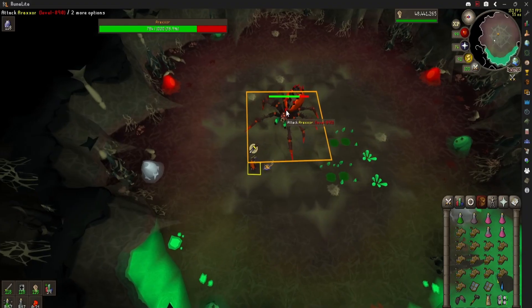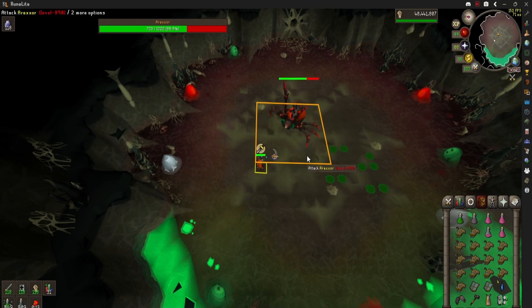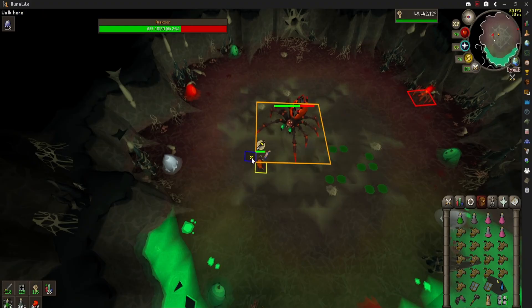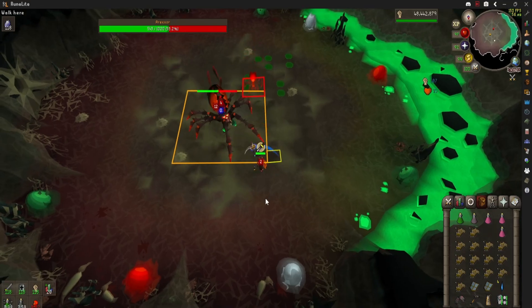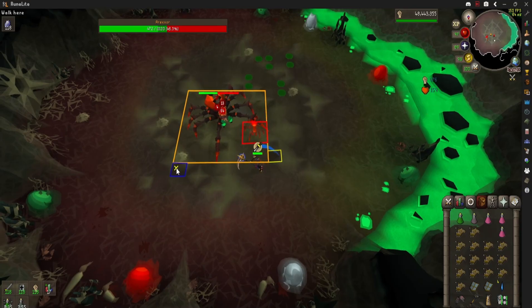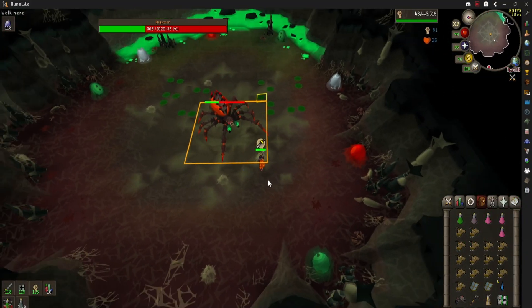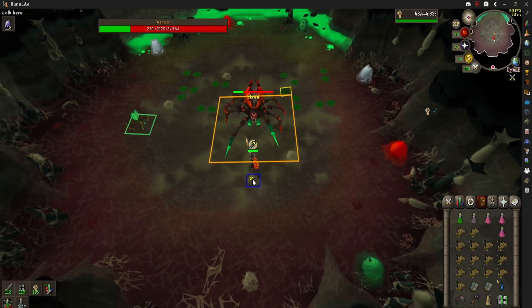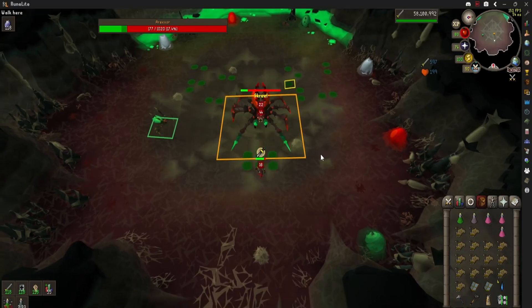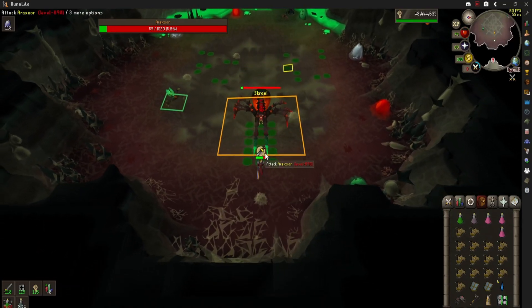We're doing the Venom throwing special attack again. Araxor has three special attacks, and depending on which Araxite spawns first will be which special attack it does. We've had two kills now where the silver one has been the first to spawn, so the Venom Pool is being thrown out as the special attack. I like to just sit here, keep Araxor in the same spot — it's pretty chill. Make sure your pots are up. Now that his legs have turned green, we're in Enraged Phase. I like to save claw specs for here. If you get hit by it, it's only like 17 damage, so it's not the end of the world, but definitely try to avoid it for more kills per trip.